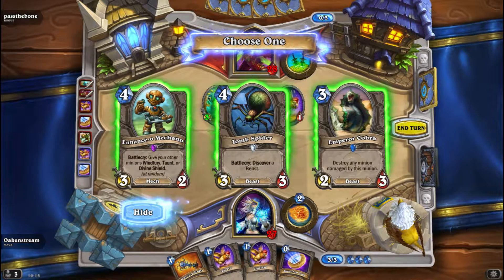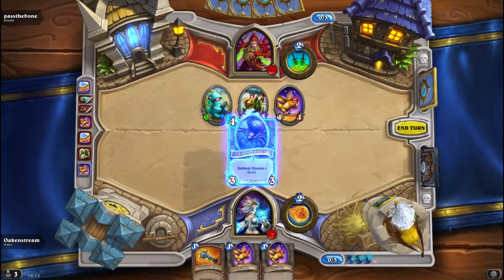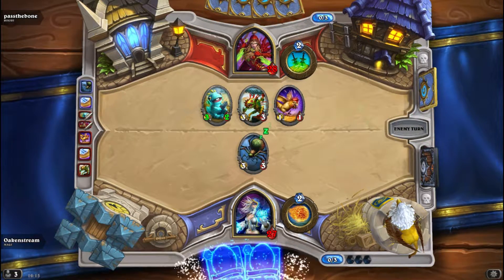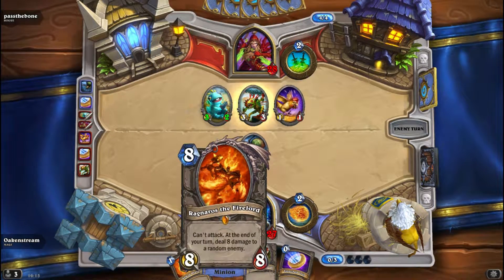Emperor Cobra, Tomb Spider — all the Discover cards are really good. I'm thinking about playing the Tomb Spider to get another beast, and I think I'll go with Mukla's Champion. We got Rag but we can't play him for a few turns.